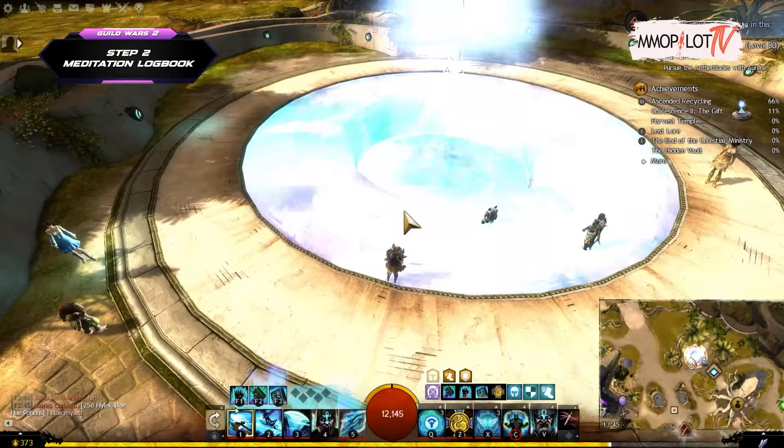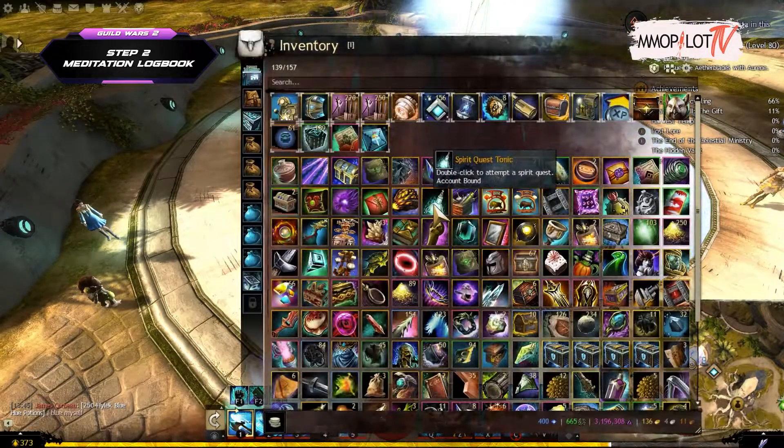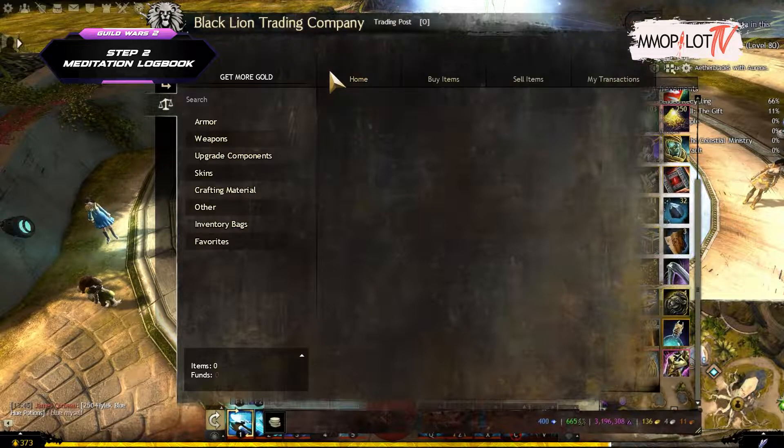Step 2: Meditation Logbook. This step documents all calming actions and thoughts. Transcendental Ink, Transcendental Binding, Transcendental Parchment, and Brandsparks were combined in the Mystic Forge to create this item.